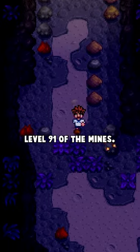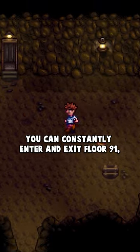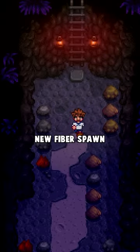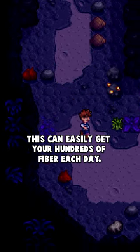Level 91 of the mines. You see, by elevatoring down to floor 90 of the mines, you can constantly enter and exit floor 91, resetting the floor each time and letting new fiber spawn. This can easily get you hundreds of fiber each day.